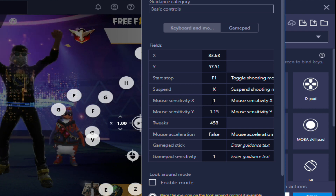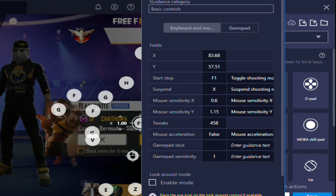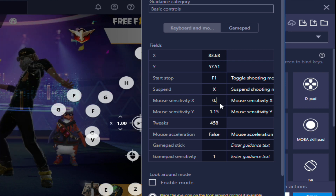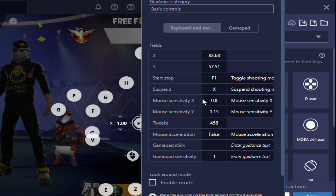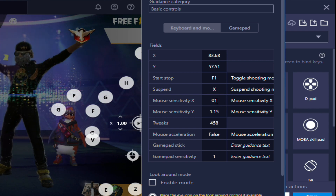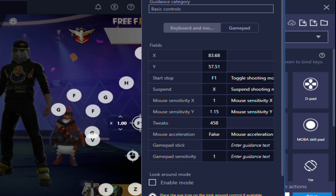Now go to mouse sensitivity X and change it to 1. If you have a gaming mouse, change it to 0.6 or less. If you have a normal mouse, change it to 0.8 or less. If you have no problem with sensitivity, change it to 1. Now change mouse sensitivity Y to 1.15. After that, change tweaks to 458.